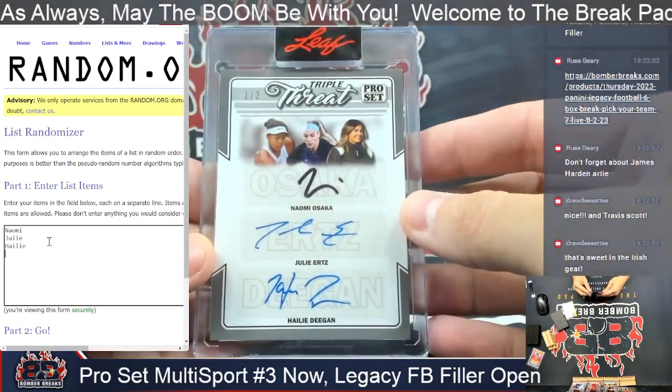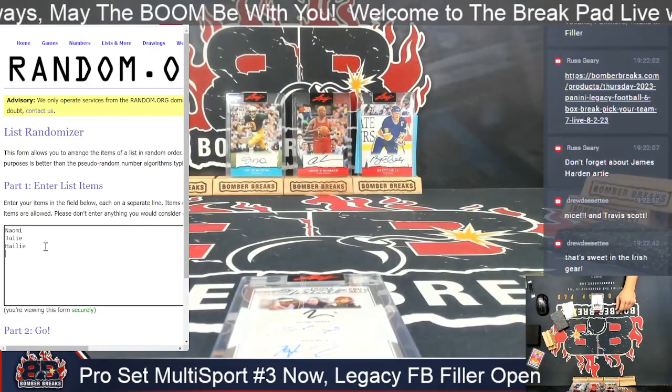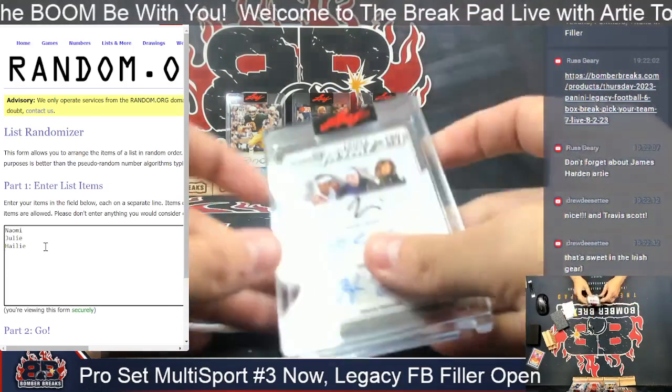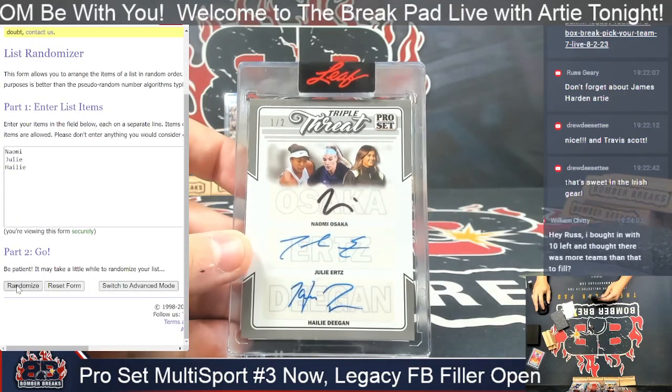Alright, one out of two triple threat card going to one of you three. Just as a reminder, it's a base number of three plus the die roll, which is four — seven clicks — and the name on top after seven wins the triple for their owner. Good luck.